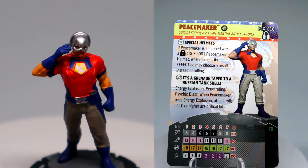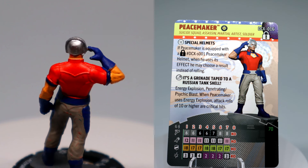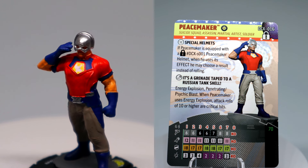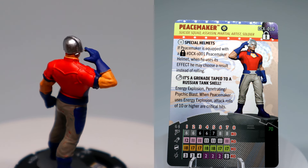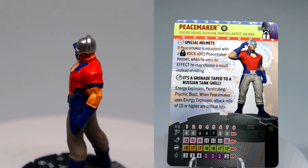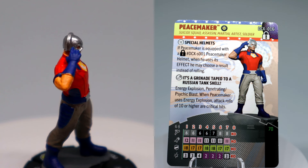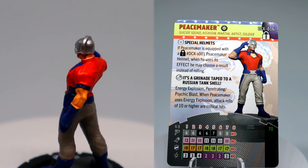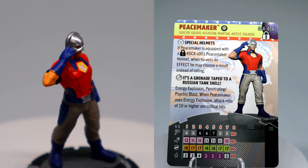Starting us off with Peacemaker — he's got Suicide Squad team ability, and Suicide Squad, Assassin, Martial Artist, and Soldier keywords. He's got a trait called Special Helmets: if Peacemaker is equipped with a Peacemaker Helmet, when he uses its effect he may choose a result instead of rolling. He also has a special attack power in the middle of his dial: Energy Explosion / Penetrating Psychic Blast — when Peacemaker uses Energy Explosion, attack rolls of 10 and higher are critical hits. That's pretty great, and it'll be penetrating as well.